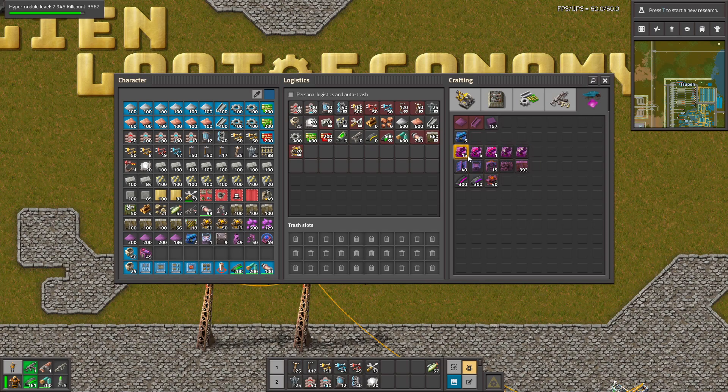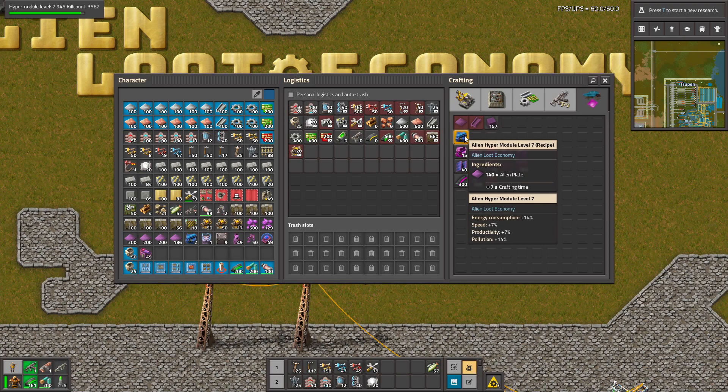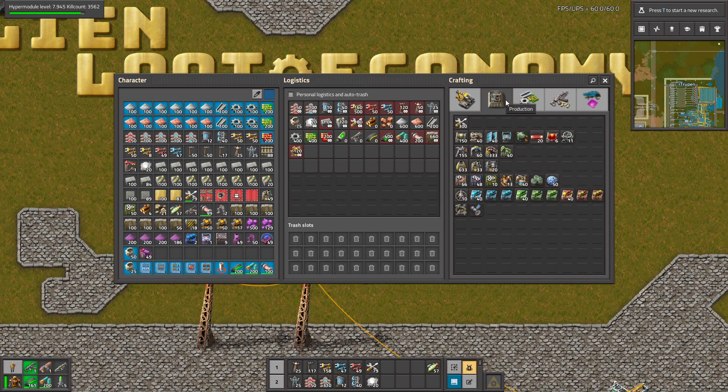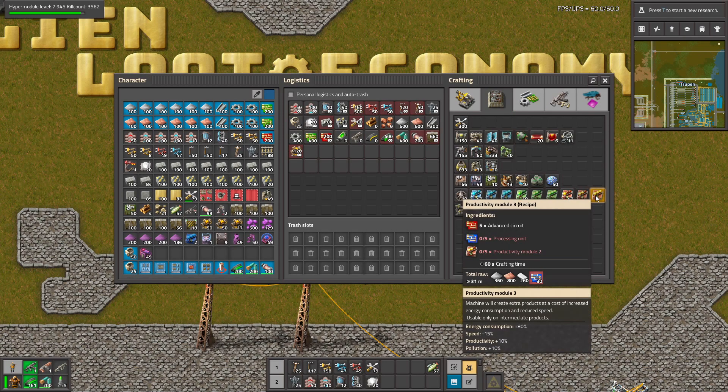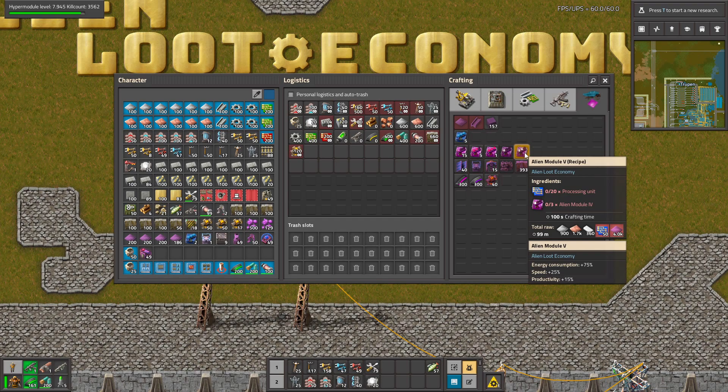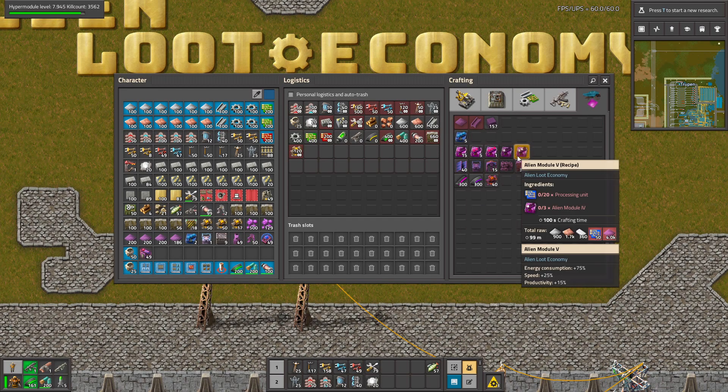There are a lot of different modules that you can make — like for example this alien module 1. It takes plates and you can upgrade it over time whenever you have more resources, up to a module which is pretty OP: 15% productivity. Let's compare this to a normal module. A normal factory module adds only 10% productivity, and also this alien module adds speed while the normal one reduces speed. So yes, this is way better.